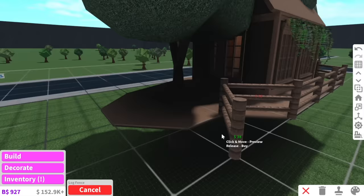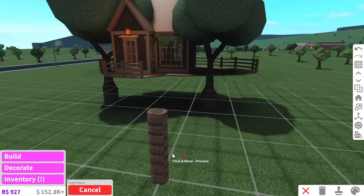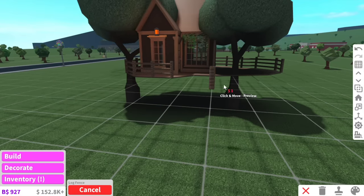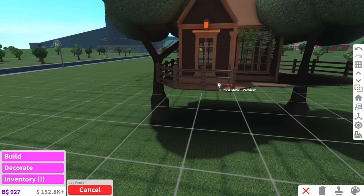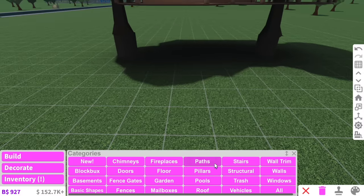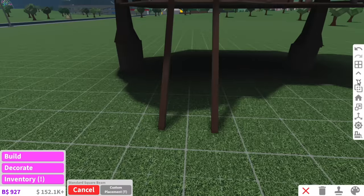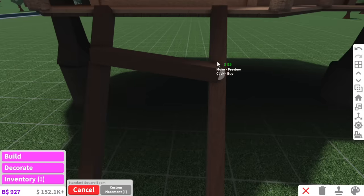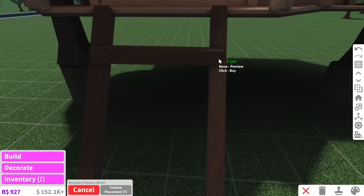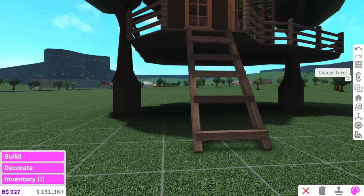We also need to figure out where the entry area is going to be - where we're going to put the stairs. Maybe have it here, get rid of this fence and put stairs here. Maybe just out of structures we can use large square beams. The stairs are a little bit wonky but I mean, what treehouse staircase isn't wonky? And I'm too lazy to fix it.